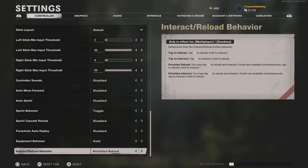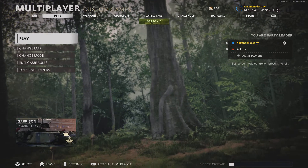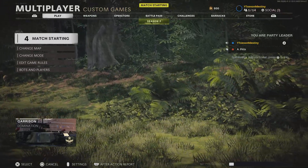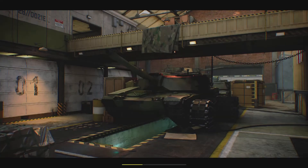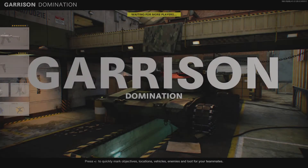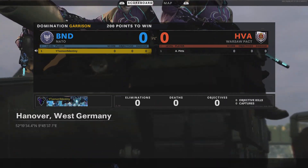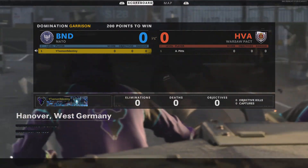Equipment is on hold, prioritized reload. Brightness at 55. I'm on PS5 so I can run 120Hz. Going from 120 to 240 isn't that big a deal — it's noticeable but not by much, it's kind of like whatever at that point.